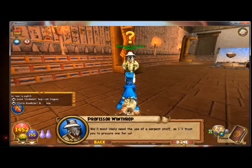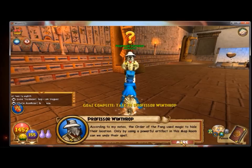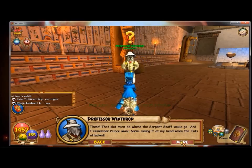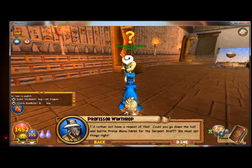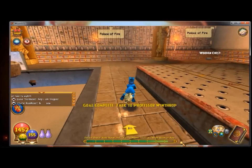We'll most likely need the use of the Serpent's Staff, so I'll trust you to procure one for us. According to my notes, the Order of the Fang used magic to hide their location. Only by using a powerful artifact in this map room can we undo their spell. That slot must be where the Serpent's Staff would go. Could you go down the hall and battle Prince Manunarini for the Serpent's Staff? Now it's time for me to go battle my first boss of this area.